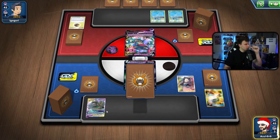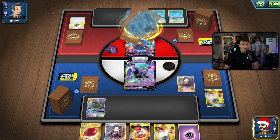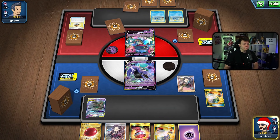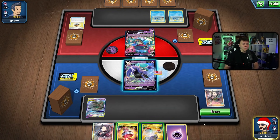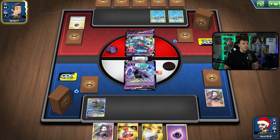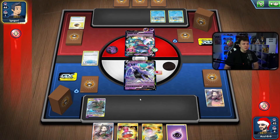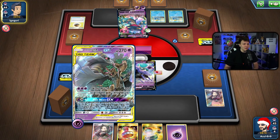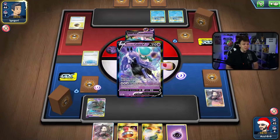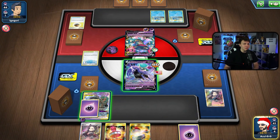I'll actually switch into Shadow Rider because I want to go in with Trevenant the following turn. I'll set up this bench configuration so I can Calyrex to it following turn, and even attach the Air Balloon to the active to have it already mobile just in case my opponent Marnies us. They get a pretty good hit set up already on this first turn — if they get the VMAX plus the attachment they have a pretty good attack ready. But it's actually a really slow turn for my opponent.